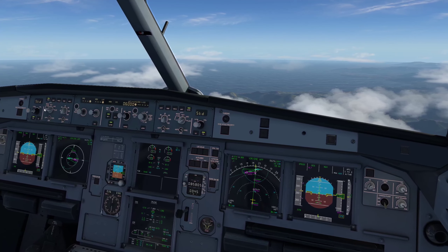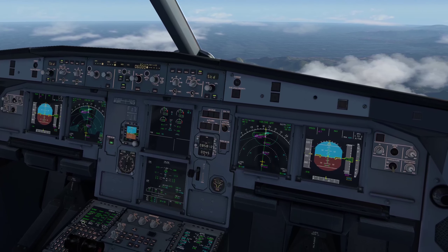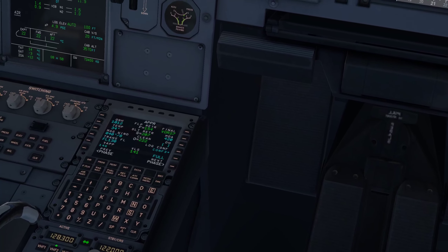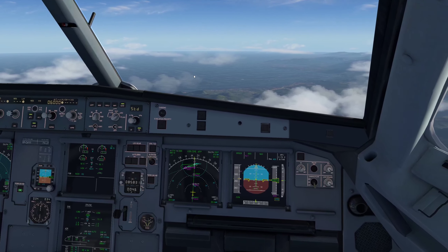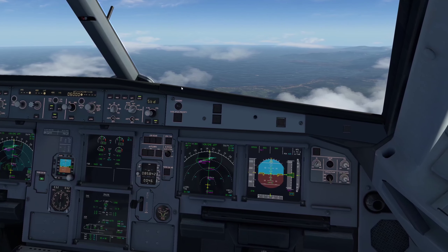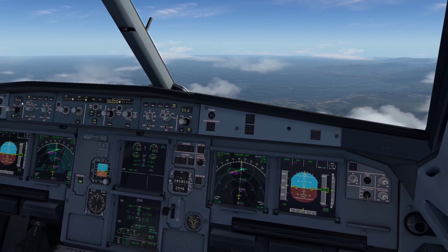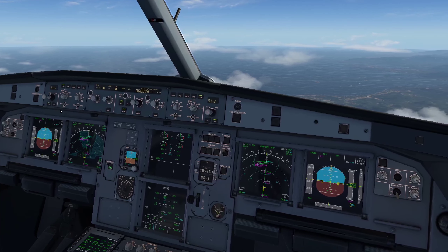Still in plan mode. Let's start terrain tracking. Contact Puerto Princesa approach on 122.0. Approach, good afternoon, Cebu Air 641 descending 6,000 feet. Radar contact. Continue descent via the NOM-2 arrival for the VOR approach to runway 27 with the PR1 transition at Puerto Princesa International. Continue descent via NOM-2 arrival for VOR approach runway 27 with PR1 transition, Cebu Air 641.